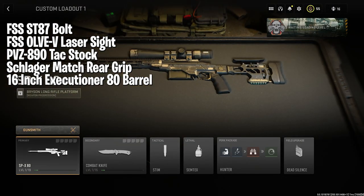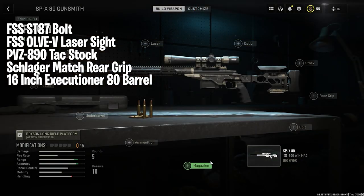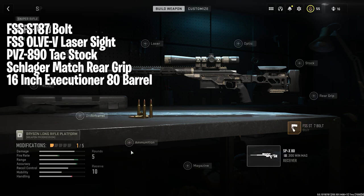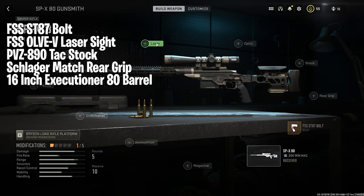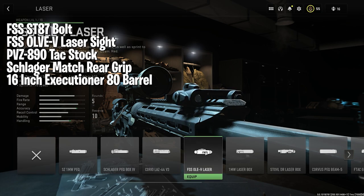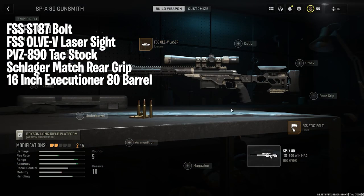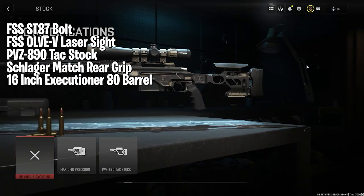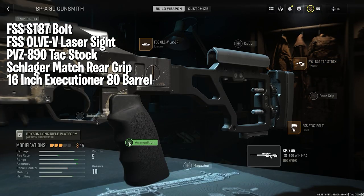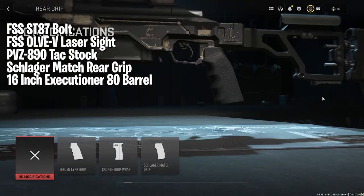The SPR may be where you started, but the SPX is where you're going to end up. It's basically a better SPR all the way around, and while the original has a fan club, I don't think it's going to last much longer, especially after the meta evolves. The SPX-80 is a fantastic rifle, and this build will give you the best of both worlds. That SPR loadout was pretty tailored to quickscoping, but the SPX build will treat you very nicely up close or from afar, so kit it out and give it a try.